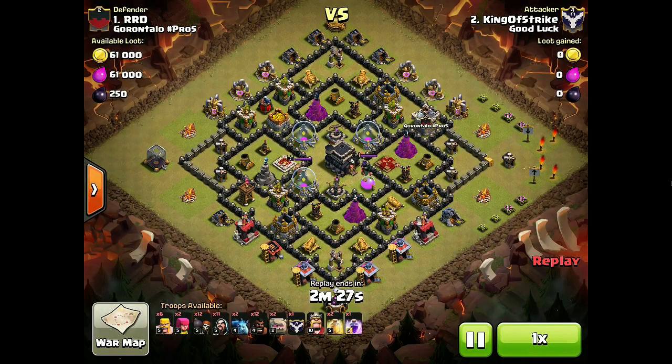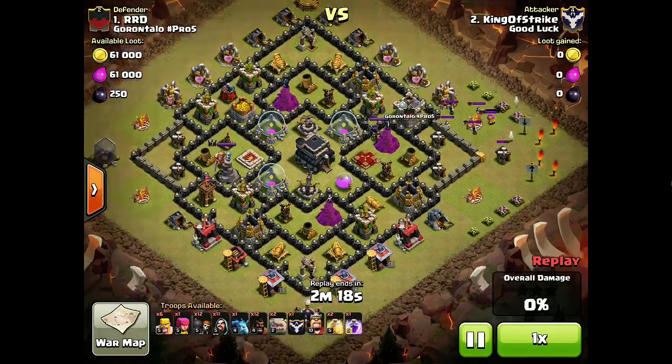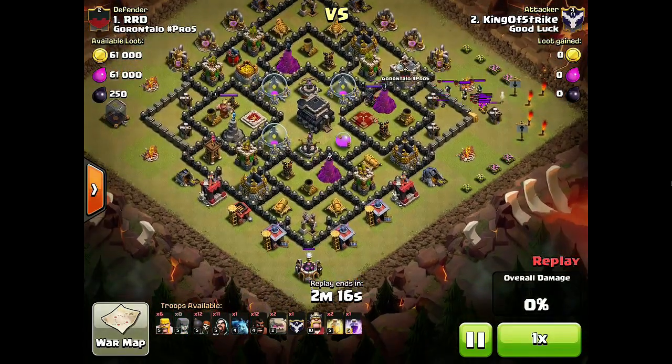First thing was to lure the Clan Castle, because it was a free lure — just one Archer. I think there was a little bit more, so I went ahead and dropped a minion to start pulling them down. I have an Archer down in the far bottom corner; it's kind of hard to see behind the replay here. Just getting these troops pulled down — didn't want to spend too much time pulling them around, but I did want to get them in a place where they were going to get taken out very quickly.